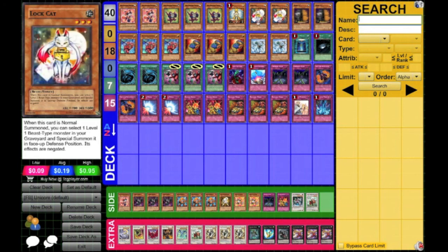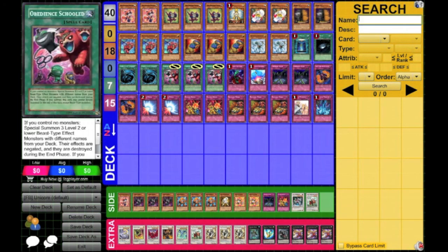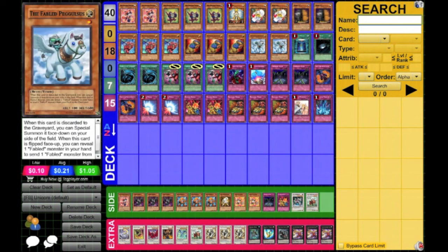Pegalino's allows you to set up the Lockcat, because it is a level one Beast Tuner and can be summoned with Obedient Skulled. Really, this deck is exactly the same as it was before, but the only changes are the inclusion of Lockcat, the inclusion of Pegalino's — which, with this duel and a couple of other duels, has proved really quite nice. It has some surprising synergy with the Raccoons, which is always nice.